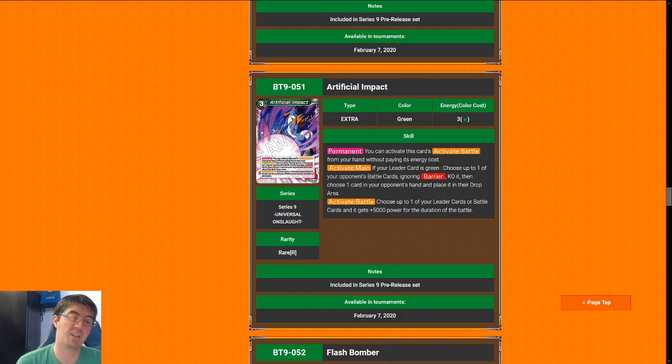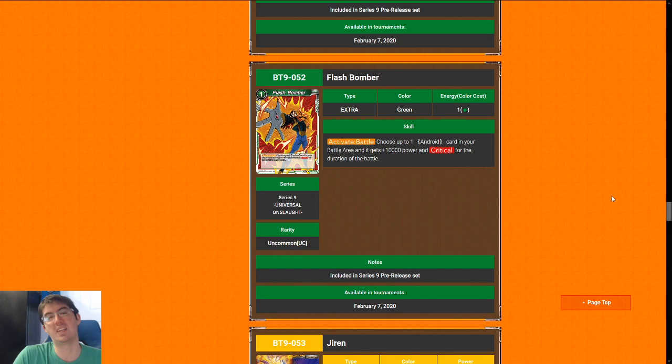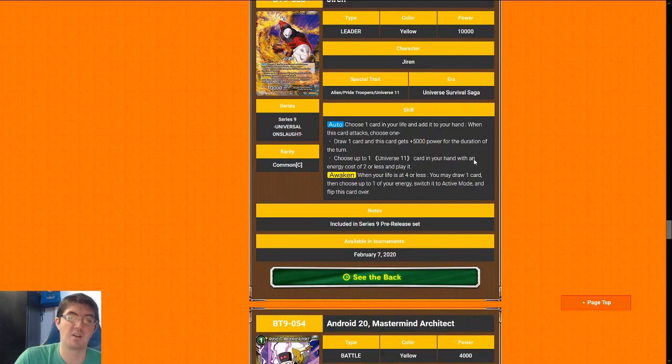Moving on to the green extra cards: Artificial Impact. Not as good as Cease to Exist because it doesn't kill two things, but better than the blue one because it answers the card permanently and you also get a nice random discard out of it. Artificial Impact gets an eight — you definitely play it if you open it. Speaking of cards you definitely play, if you are playing an Android leader, every copy of Flash Bomber you open you just slide into the deck. Worst case it's a 10k combo on defense, but critical is really broken in limited — giving any of your Androids critical is almost like having Furthering Destruction champ in your limited deck. I'm going to give Flash Bomber an eight; it can just steal games.